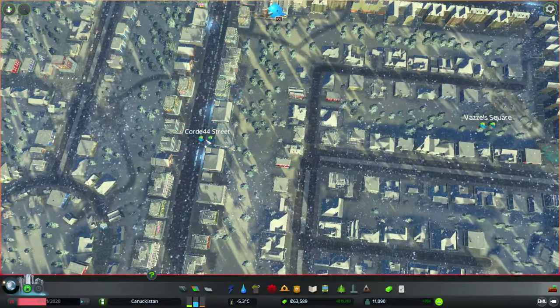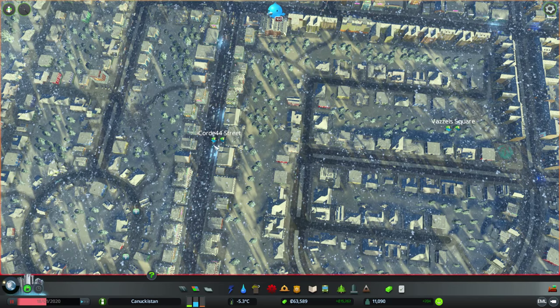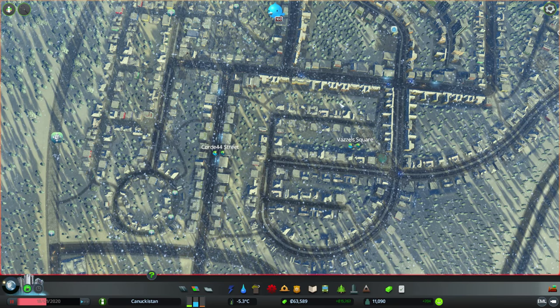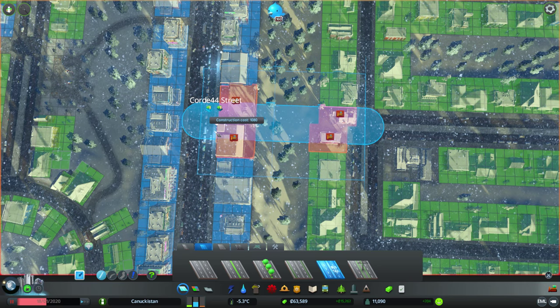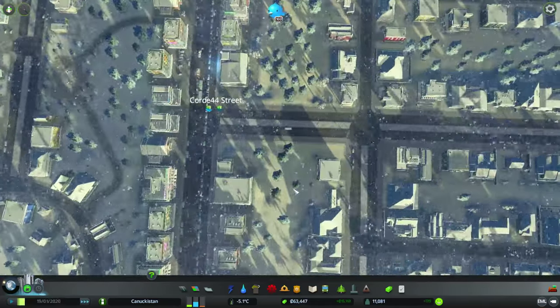I've been thinking about this little traffic backup that's happening here, and I think it would actually be a win for us to connect Cord Street here to whatever street is in Vassil Squares. I think all the traffic going here would still go straight through the intersection, but some of the traffic going here would make the right turn early, and that would result in a better division of traffic. Adding intersections blindly, willy-nilly, often hurts traffic more than it helps, but I think this one will actually be a win for us. We'll have to monitor it pretty carefully.